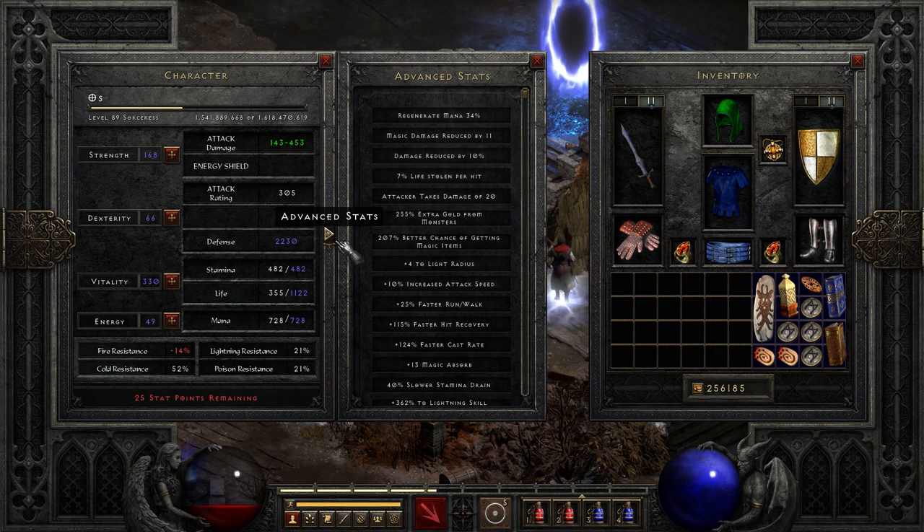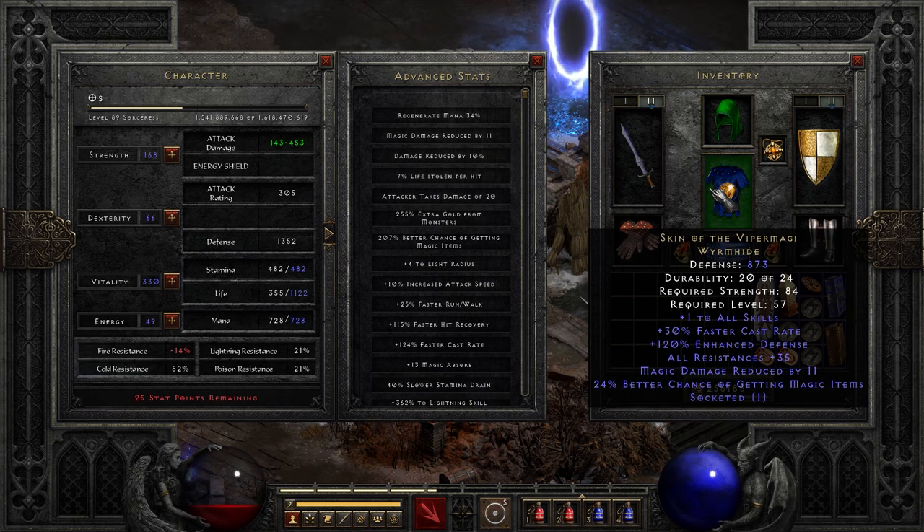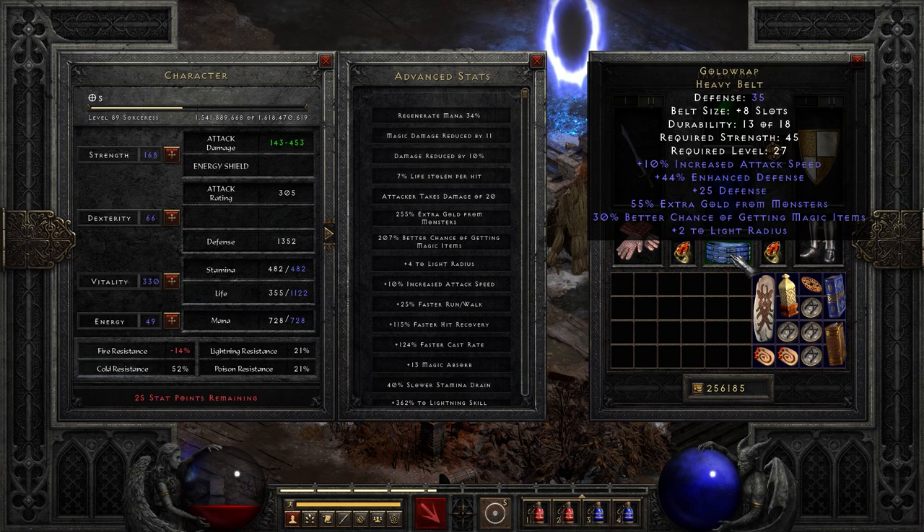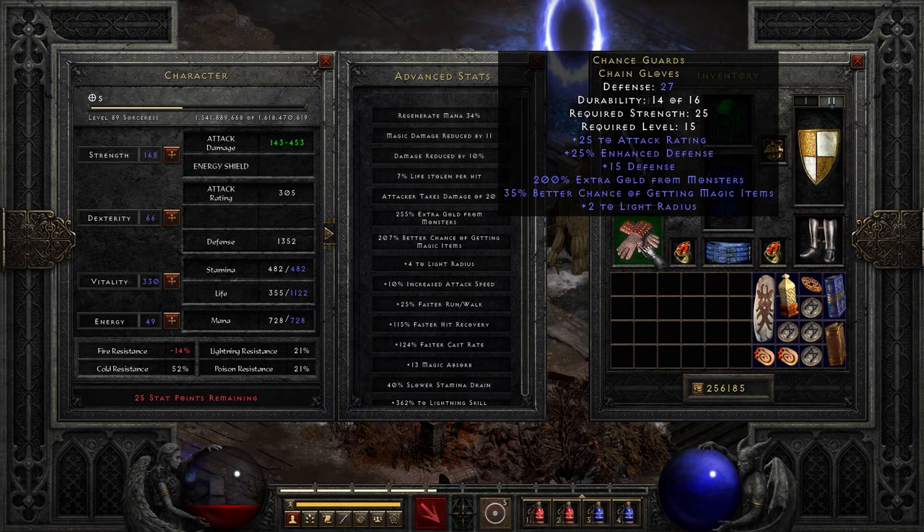This is a character that really enjoys faster cast rate. Right now her faster cast rate is 124 and we do need that 117 to hit that faster cast rate breakpoint for lightning and chain lightning. You don't need to have 117 — you could also be fine at the 78% breakpoint and still cast fast enough. The armor is a skin of the Vipermagi, which is very good for this character class because of that faster cast rate. For boots, I've just got some nice magic fine boots, a magic fine belt, and magic fine gloves.